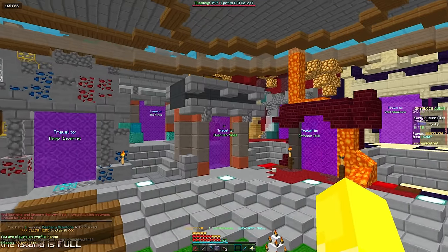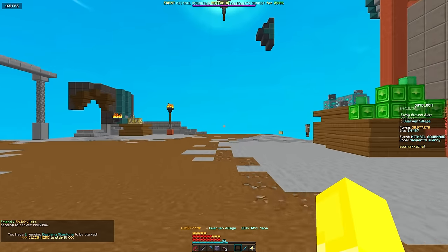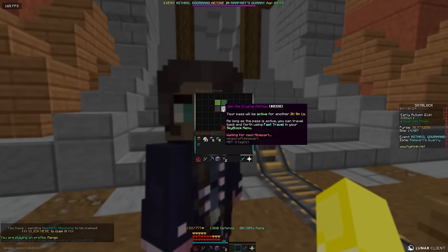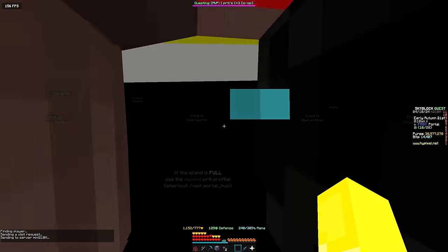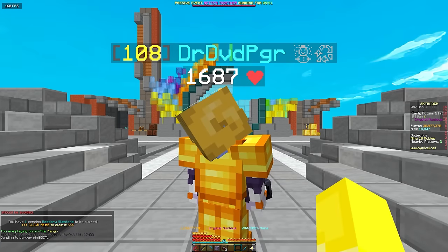Alright guys, the first thing I want you to do is come over to the Dwarven Mines and buy a Crystal Hollows pass. If you don't already have one, it costs about 10,000 coins for four hours — probably one of the most affordable things in the entire game. Then visit the Portal Hub, or use /warp Crystal Nucleus if you have the Warp Scroll, to get to the Crystal Nucleus.